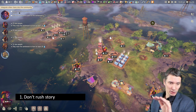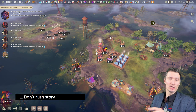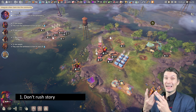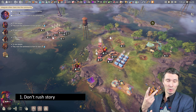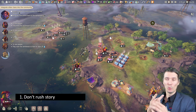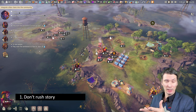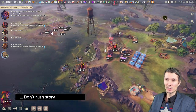First thing you want to make sure: do not rush the story. There are two important reasons why. Later in the game — not at the beginning — the game will introduce you to pandemics, which is a big issue you want to be prepared for, and that is tied into the storyline. The second thing is the story also involves you getting more people, which is problematic because you need food, water, living shelters, and a lot of other things.